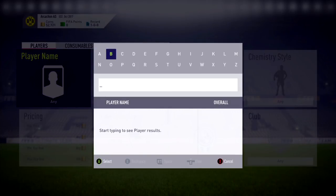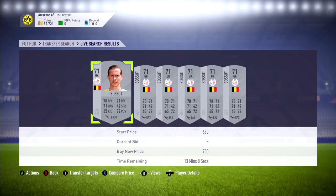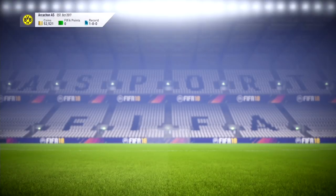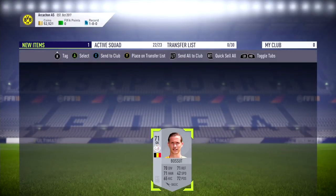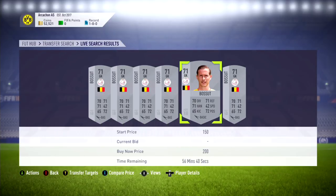Next we're gonna get our keeper as we go down to our final three or so players. It's gonna be Bossat, B-O-S-S-U-T, and as you can see I'm able to get him there for 200 coins. Looking to maintain this squad pretty cheap.